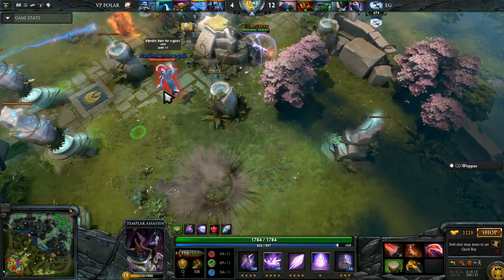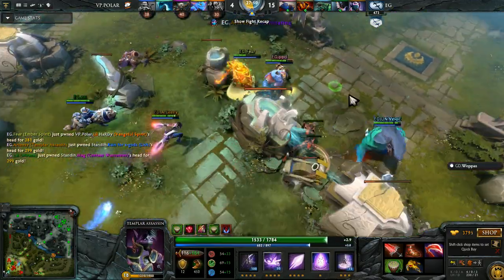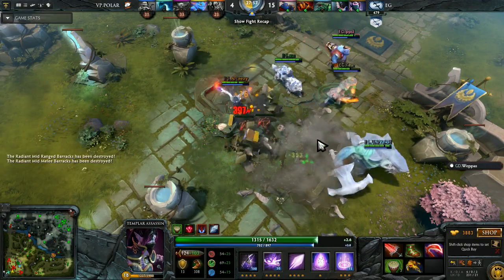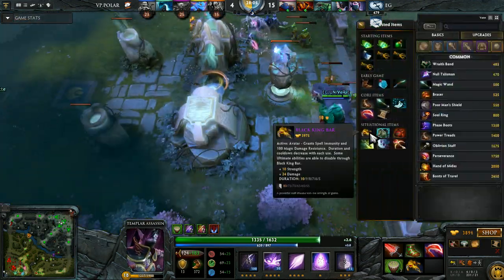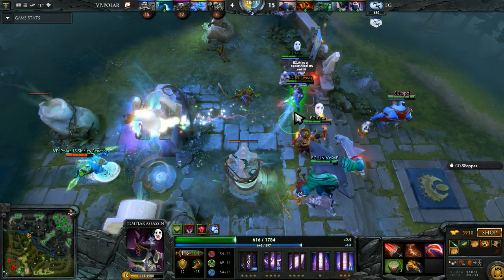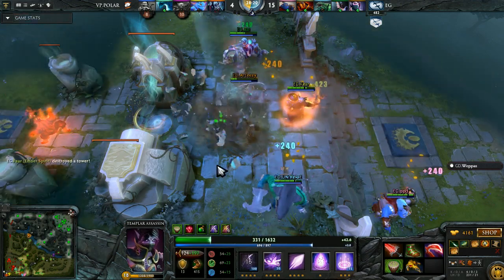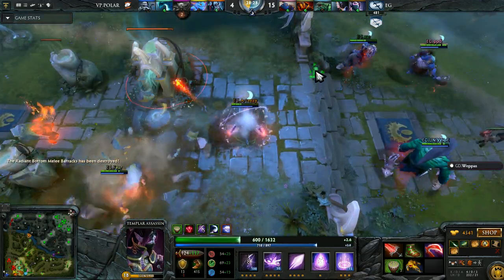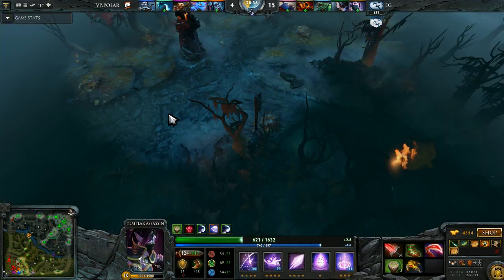That's assuming you jump in and they don't BKB and swap. There's some miscommunication — Surely pops his own BKB. They're focusing on Fear but just not enough damage. GG is being called — EG having killed everyone. VP Polar wants to take a fight from this but I think there's no fighting.